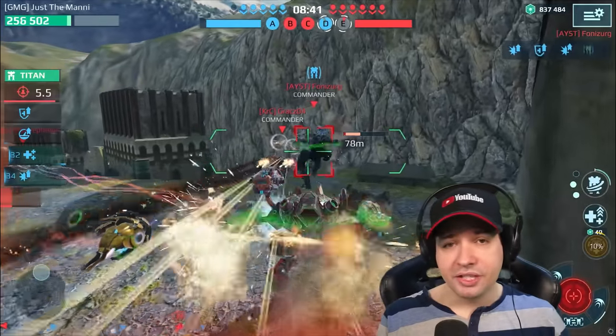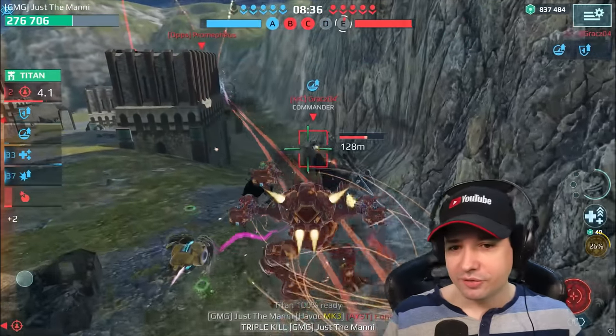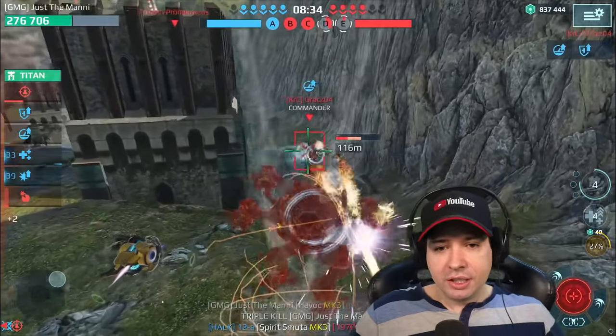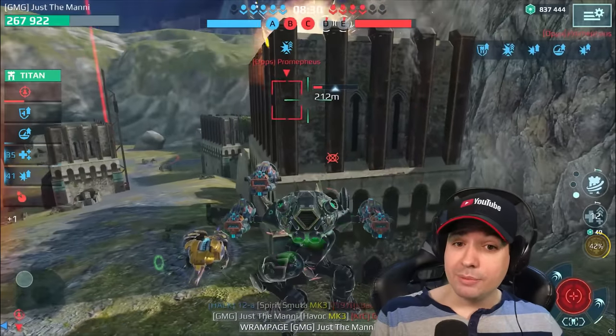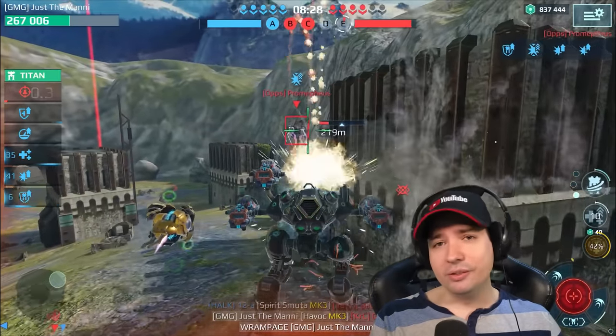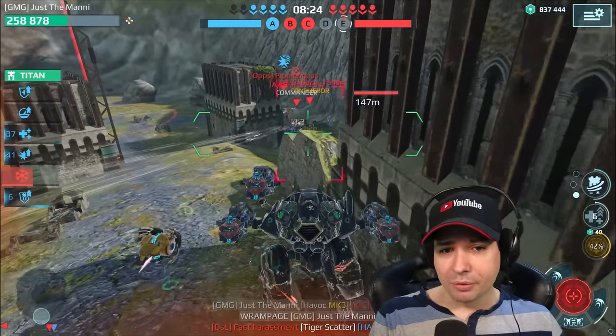Reaper Crisis — if you know he's there, zero problem. He will never ever deal damage to you. You just use Transcendence when he opens fire. Although he could skillfully manage his shots and not land them all at once, but even then you could still Transcendence again. So the Reaper Crisis is a joke against this — the Ravana counters everything that's meta.